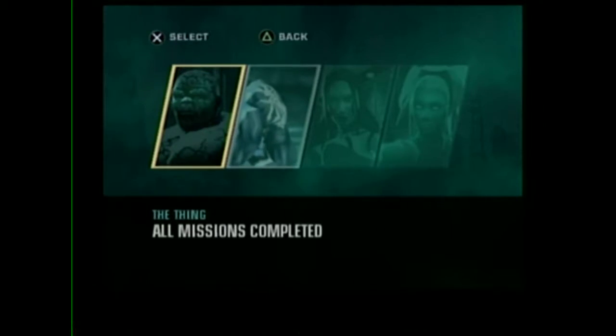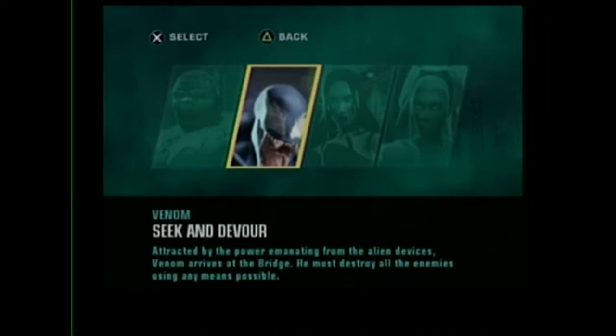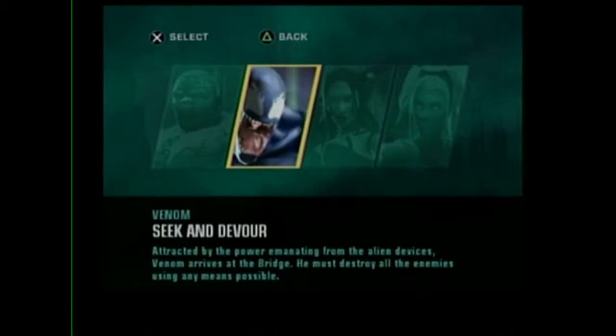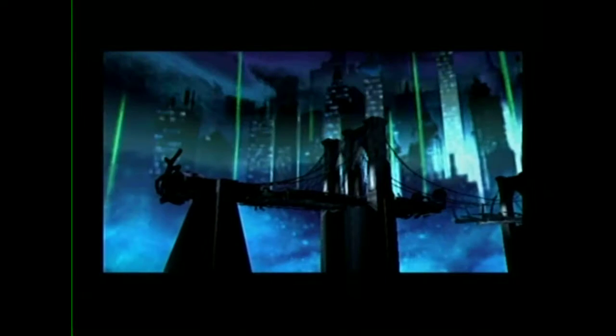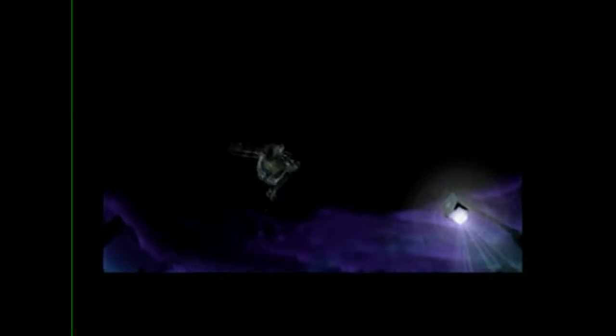All these other missions are complete — it's just Venom we don't have any other characters for. Next mission is 'Seek and Devour.' You arrive at the bridge and must destroy all enemies using any means possible. Here we go — we're at the bridge now.